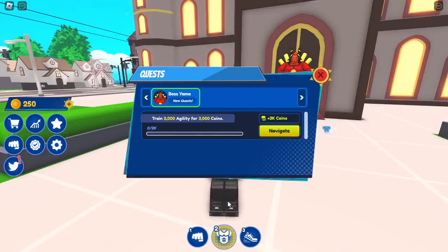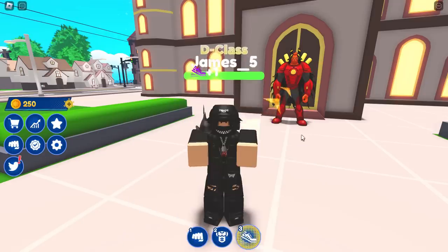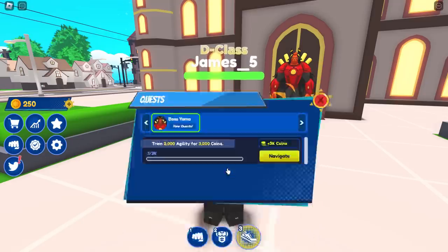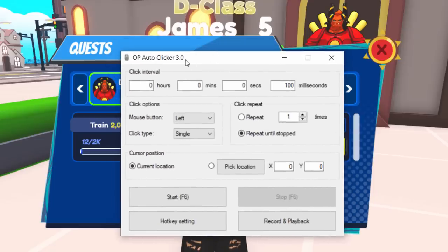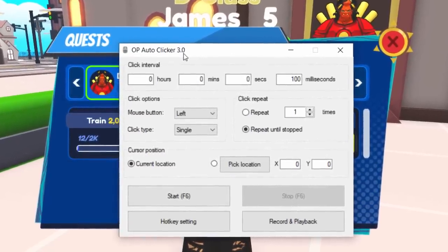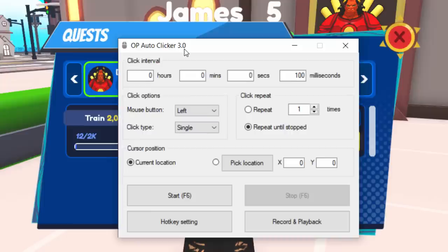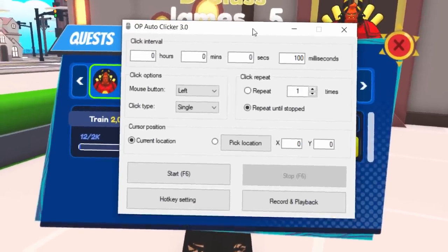Wait, it's not the middle one — it's the third option. So we need to do the third one 2,000 times. Okay I'm going to get an auto clicker because I really can't be bothered to click this manually. I use OP Auto Clicker 3.0, which I got off SourceForge — I'll leave a link down below. It's probably the most popular auto clicker to ever exist and it's 100% free. You can just download the portable version.